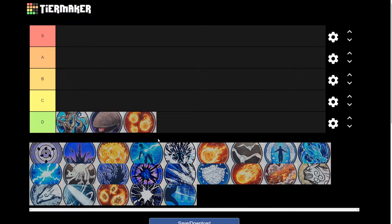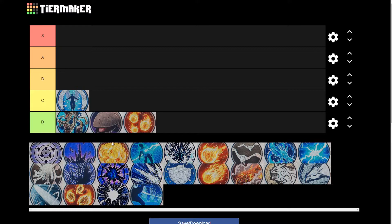Moving up to our C tier, we got the Angelic Advent. Now this one is not very used in combat, but if you know how to use it correctly it could go to a B tier. But this is mostly just meant for like a flag battle or a base battle — you won't ever see this in a combat battle. So that's why it's at the C tier.